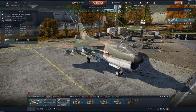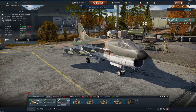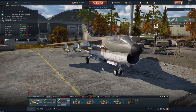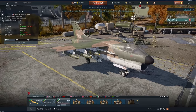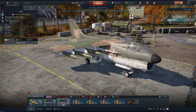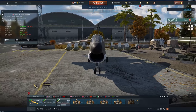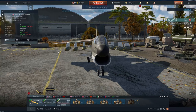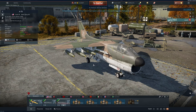Starting off with America, we've got the A7D here. Rank 6, but already at 9.7. It's got the M61 cannon — 20mm with 1,000 rounds. It was initially announced at 10.7, but now it's 9.7, so they've lowered its battle rating. It can carry AIM-9Js, two of them. It's got 120 flares and a flares modification.